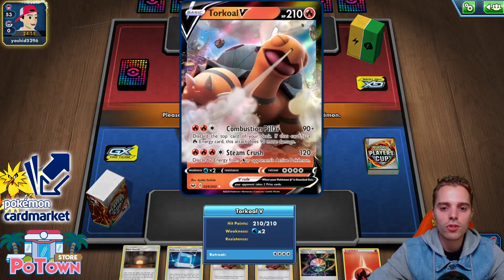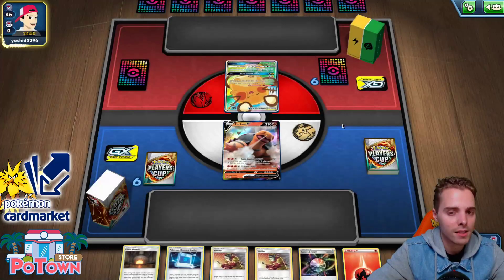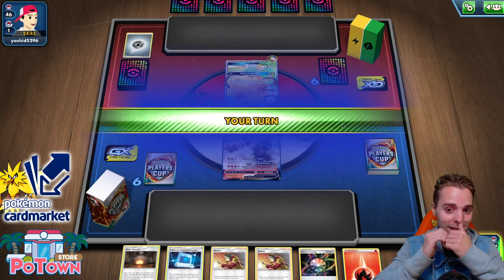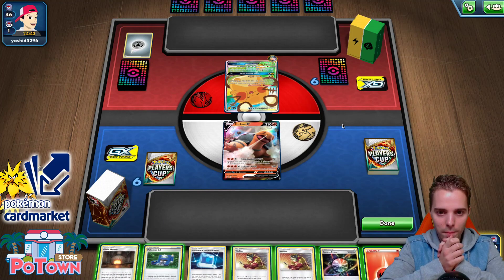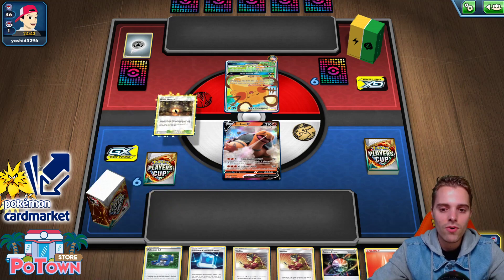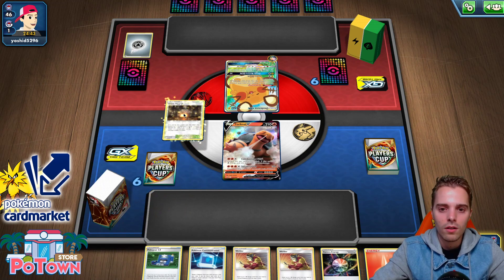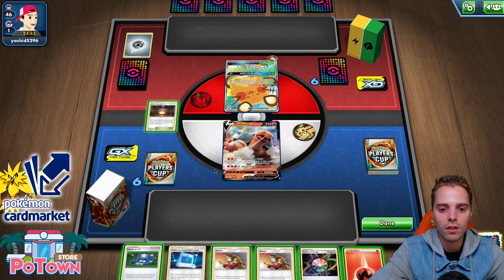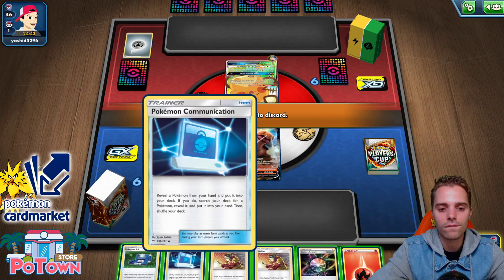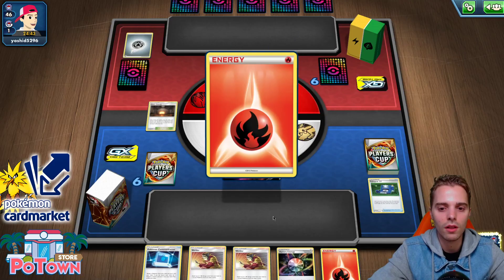We lost the coin flip. We're going to start off with Torkul. Torkul is going to be able to use Combustion Pillar if there's a Fire Energy on top of the deck — 180 instantly. So that could dunk whatever's in the active position if he just passes. If he doesn't have Quick Ball or doesn't have a basic — Aurora Energy on the Dany, that could actually be the case. There's a Rhyperior — Rhyperior can make quick work of this fella, but we don't have the correct Pokemon right here. We're gonna have to rely on Giant Heart. We do have Fire Crystals already. We're getting one energy only, because maybe we can dunk him — there are seven energies left in the deck.